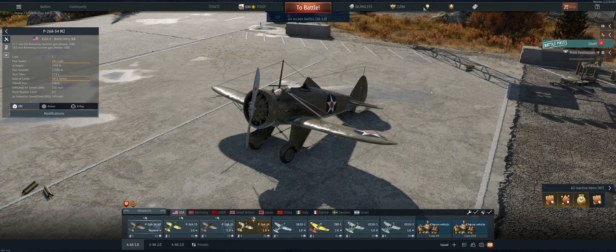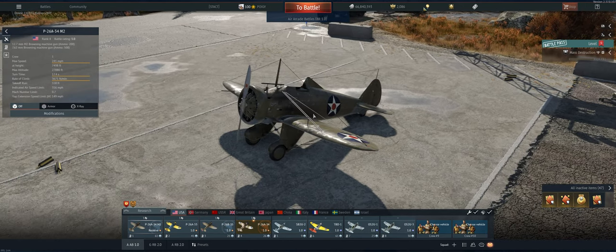Hey guys, welcome back to the channel. Poigie here, getting ready to take out the American Reserve P26A34M2 in Air Arcade. It's a great little plane. It has 50 cal on it, plus 7.62. That 50 cal at 1.0 can just tear things up.